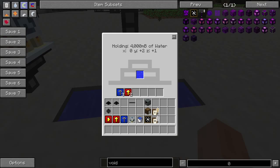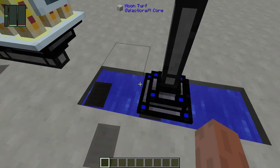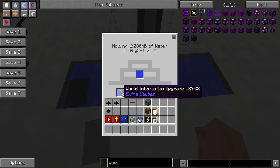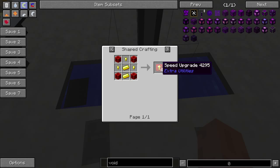The transfer node liquids is set up over an infinite pool of water that is three blocks wide and only one block deep. In the transfer node liquids I have three world interaction upgrades, which are crafted through this means — you do get one of these as a quest reward, so keep that in mind. I also have two speed upgrades in this to help speed up the process.